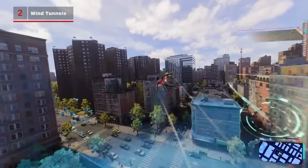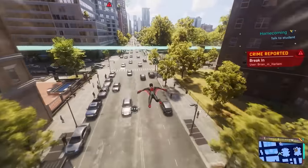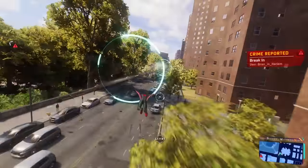A handy new addition in Spider-Man 2 is sort of a sky rail system in the form of wind tunnels. These come in two variations: horizontal and vertical.